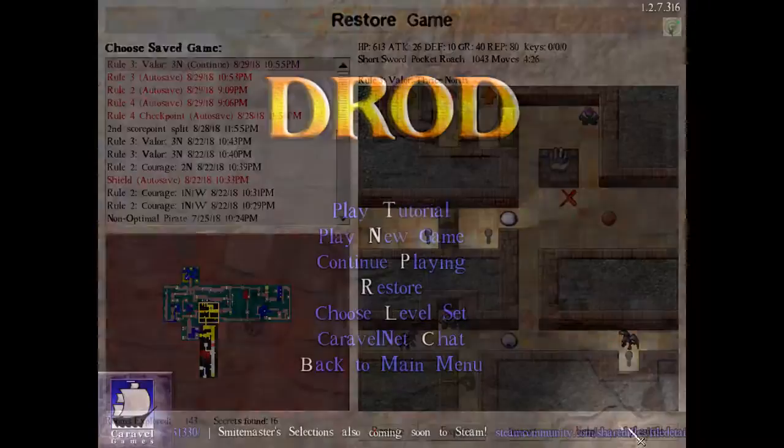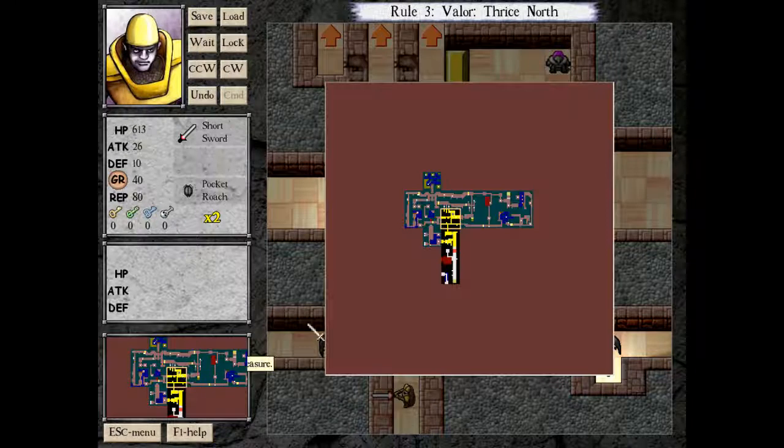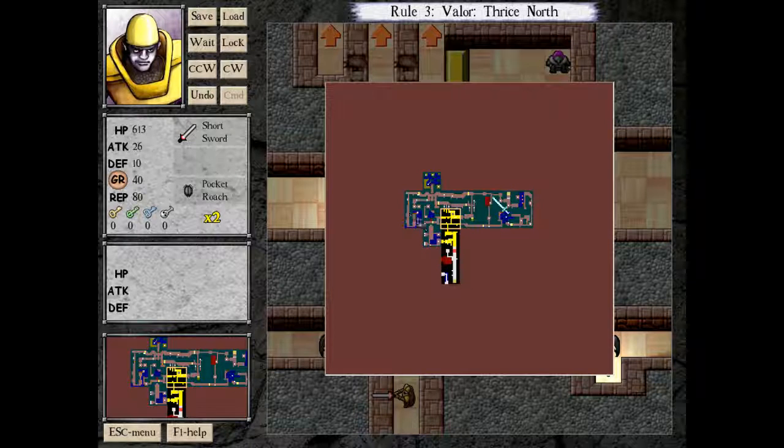So before we begin, we're at the right place here. The most important and difficult part of optimizing the score point is actually figuring out how to tackle this level. Because of the one-way arrows, it's not quite clear what path you need to take, and I did want to explain a little bit more about that.